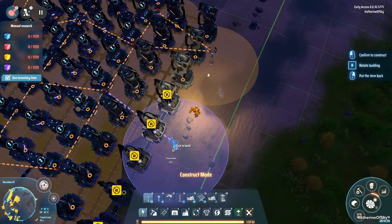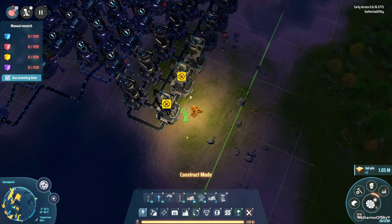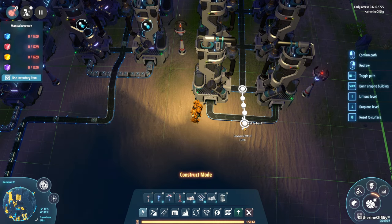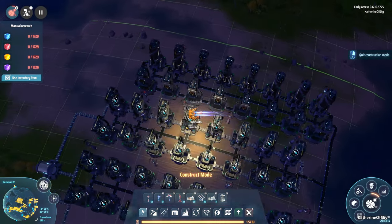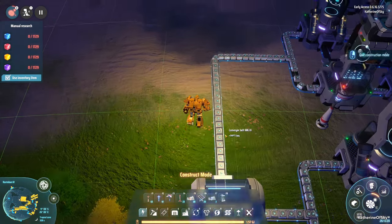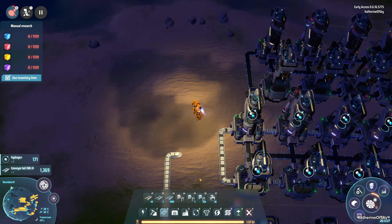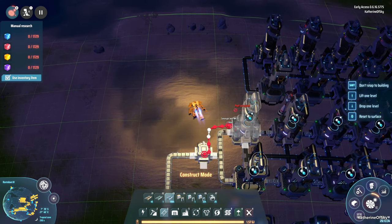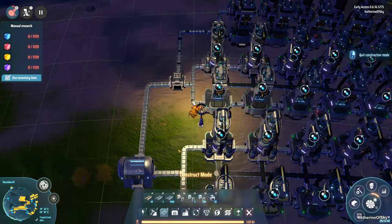Let's try to maximize our power pole coverage on these machines — that works there and over here. Very good. Now we need to get hydrogen coming in here because this line is not using a full belt at all, so I'm just going to split it three ways. I think we can just split it here simply and that's going to be good enough.